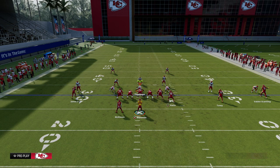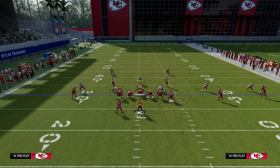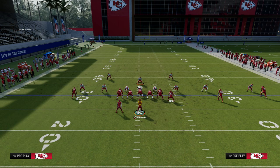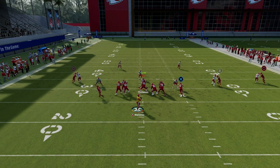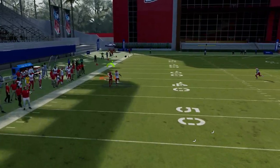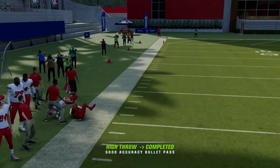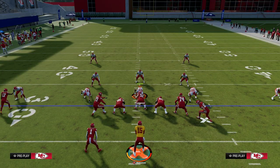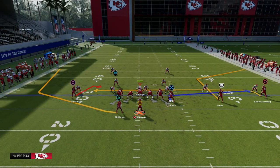The running back — if you think it is man-to-man coverage, put the running back on a wheel route. We know wheel routes this year are really good against man coverage, especially if there's no safety help. When he cuts inside, you can try to free-form and high-point this up and over to get that animation. If he doesn't have a step, don't throw the ball. But this play was actually built and is really good against zone coverage.